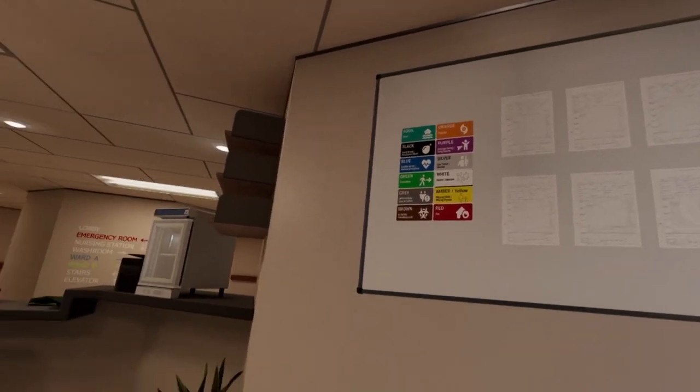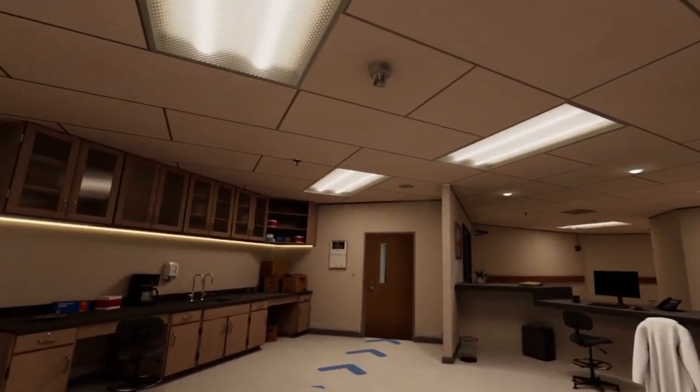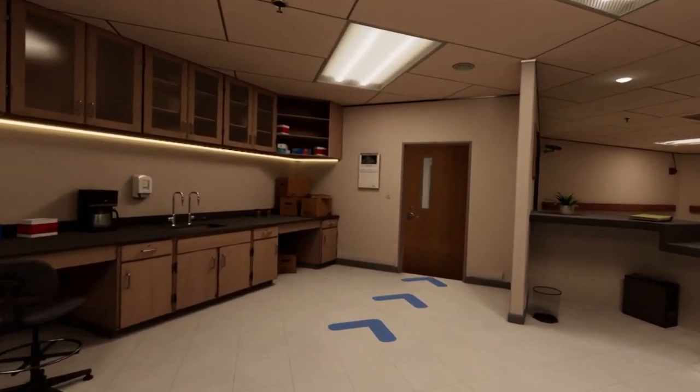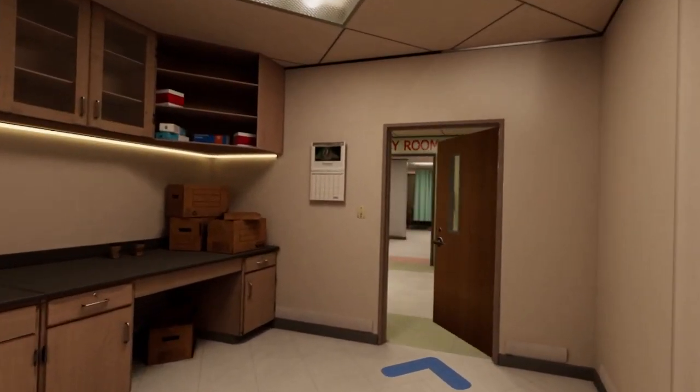We need to check on the patient in room one and monitor their vital signs. If you get lost, the floor lighting can be a good guide and there are signs next to all the doors.